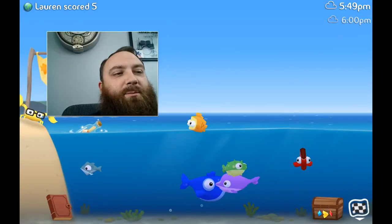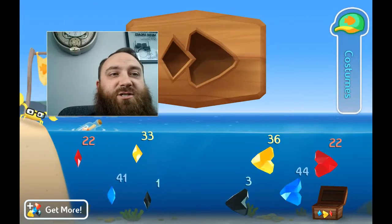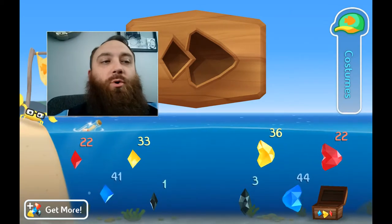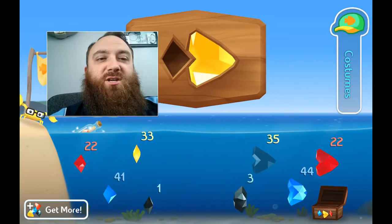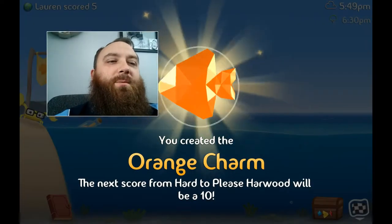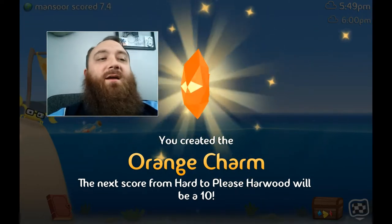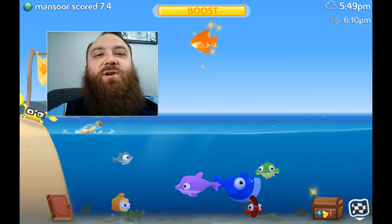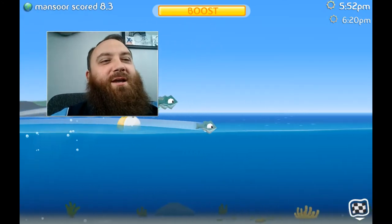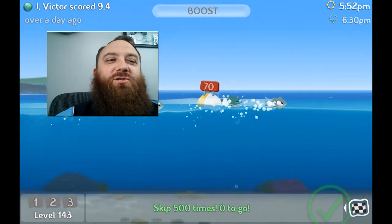If we tap the treasure chest at the bottom right, we get costumes and we can also craft. On the crafting board there are jewels at the bottom that help with your score. I'll take a yellow front fish and a red back fish and this will make an orange charm. What the orange charm does is make Hard to Please Harwood give you a 10, which matters a lot if you're trying to get a perfect score or beat all your friends in the league. So we can take our Brothers here and fling around, get a good skip score, hopefully get near a hundred skips.